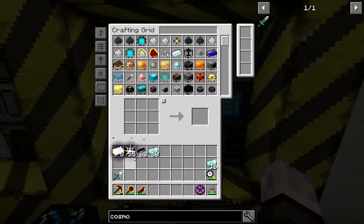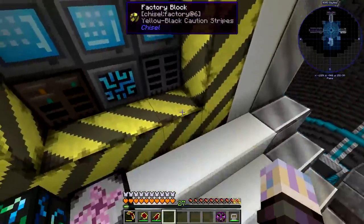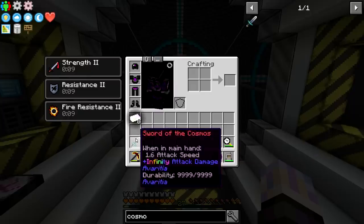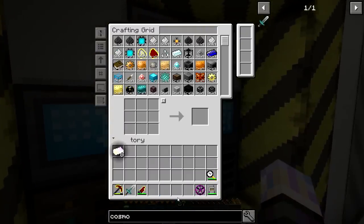We don't need any of that other stuff now, so let's drop it off. We have the first two things we need. We need that and that — I'll keep the sword on me. We really don't need the Morning Star anymore. Guitar is useful because it's good on wood.